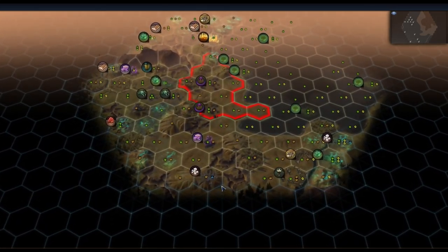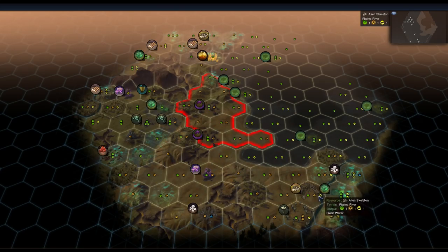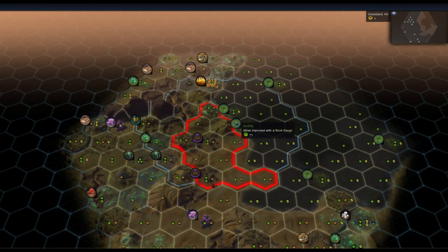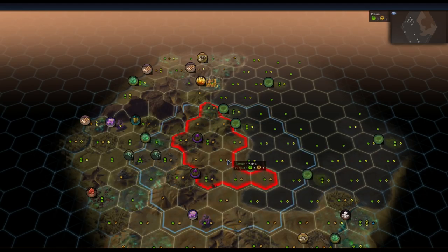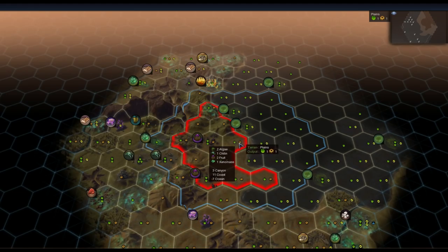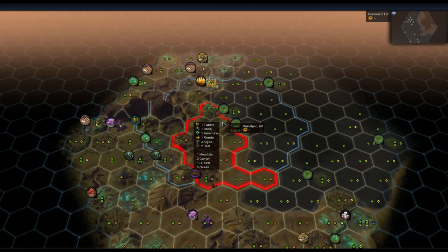Right away, there's a lot of resources on the map: two Floatstone, three Xenomass, two Xenomass up there, Xenomass down here — we might actually go for a Harmony run. Trade on the coast has been heavily nerfed compared to how it used to be, but coastal starts are still not bad; Algae is fantastically good. Most AIs are going to be settling on the coast, so there are plenty of trade route possibilities. If we move up by one, we don't lose any resources whatsoever — and we actually gain eight Phraxite. Oh my god, that's eight Phraxite. Maybe we're going Supremacy!